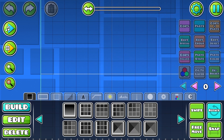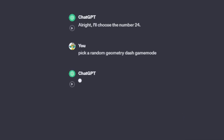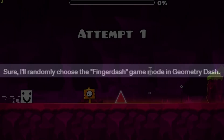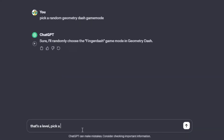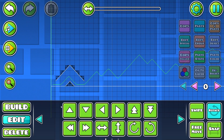Now, what game mode should we use? I asked ChatGPT to pick a random Geometry Dash game mode. It said 'Finger Dash' — that's a level, not a game mode. So I asked again to pick a game mode. Okay, wait — all right, we got something. I think I like that.